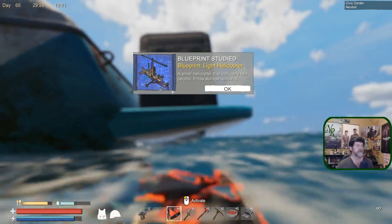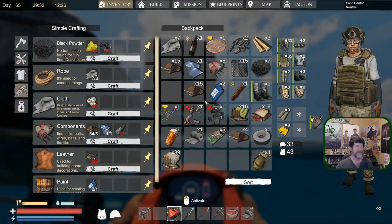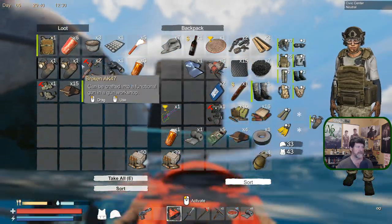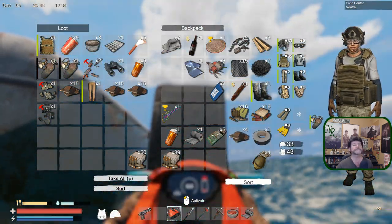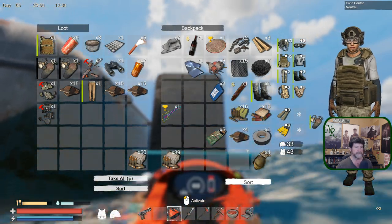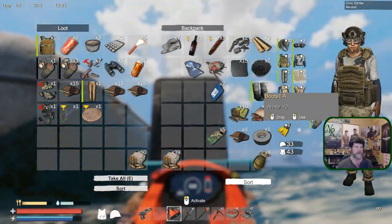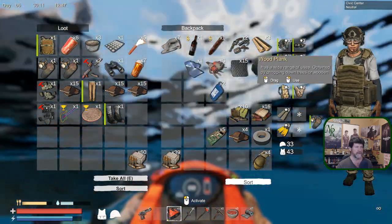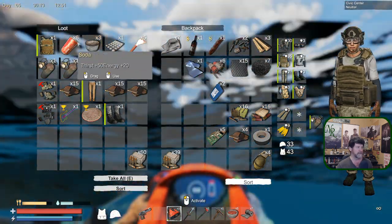It reads: light helicopter or gyrocopter, really small helicopter that can carry two people and has storage space. Chest - toss you in. There was the AK - that goes in there. Broken special forces armor is different from broken military vest. Keep filling these up. A one-off item - probably won't find another one. All boots - 15 goes to 20. I think we are done and we've got air.